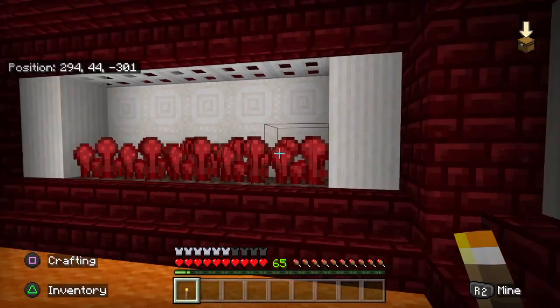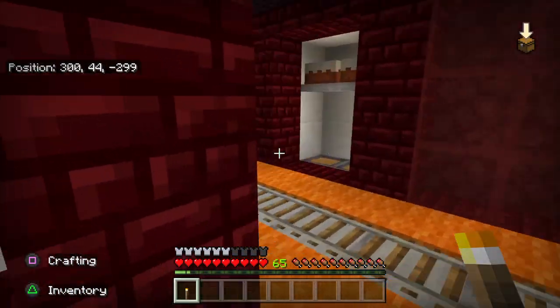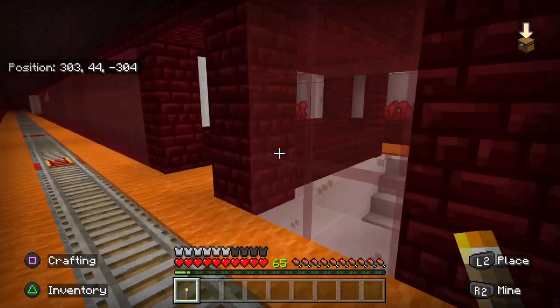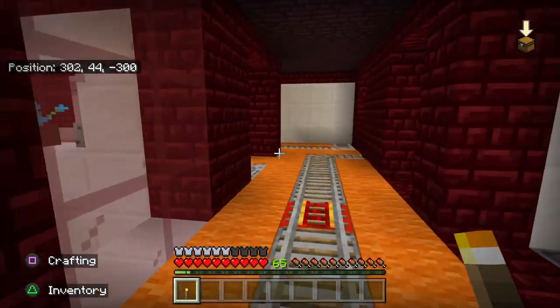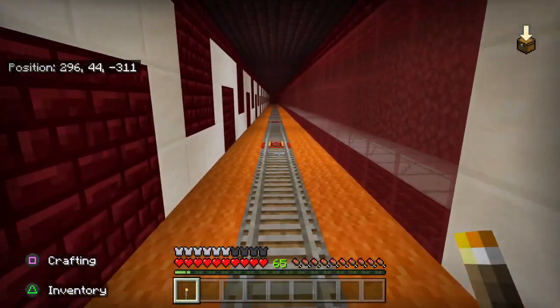And then we go up here. That's some nether wart up here. This is the train station part up here. That portal — if you want to see where the portal goes — it takes too long to load, so I'm not going to show you. It goes to where my polar bear area is.